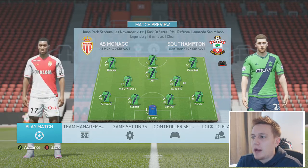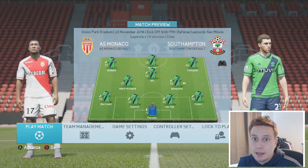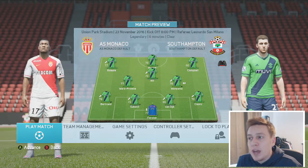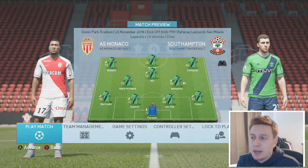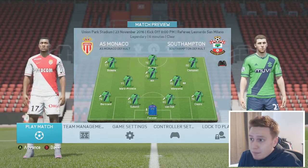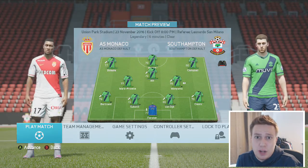Forster in goal, Bertrand left back, Cedric at right back, Subotic and Van Dijk as centre halves. Ward-Prowse - big day for him - will play in midfield with Wanyama and Dele Alli. Valassi on the left, Joel Campbell on the right. And even though he hasn't really hit form this season and Charlie Austin hasn't scored, I'm hoping today will be the day - if I put my faith in him, he will recapture the form he showed last season. Come on Charlie.